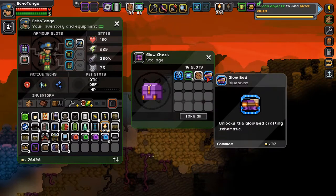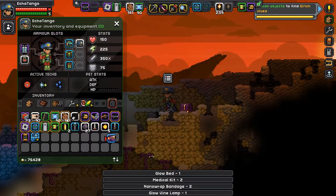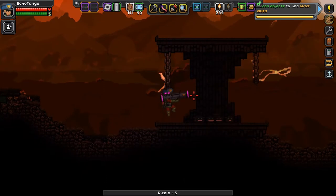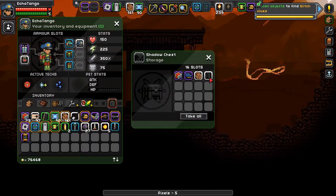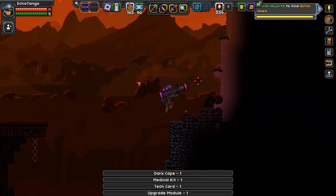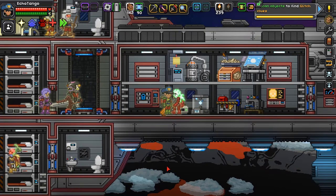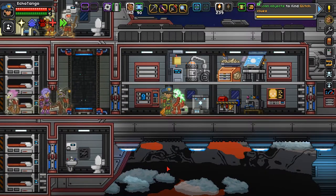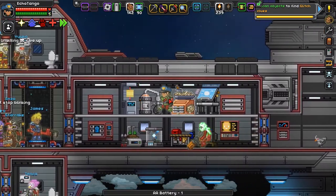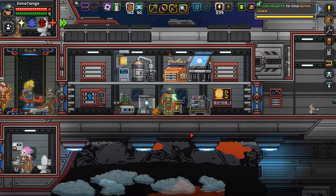Found a few more interesting things in a bioluminescent biome that I found — glow bed and glow vine lamp. Let me scan these before I'm in — learn to craft glow bed, learn to craft glow vine lamp. Moving on. Another jump cut. Got myself a dark cape — some more shadow-related developments. Moving on. It's really hard to just find these glitch settlements because you don't know where they're going to be, and there's not a whole lot of volcanic planets to look around and find them. So at this point I'm just going to do a jump cut until I actually get what I'm looking for, and then we'll go back to the ark and finish our mission.